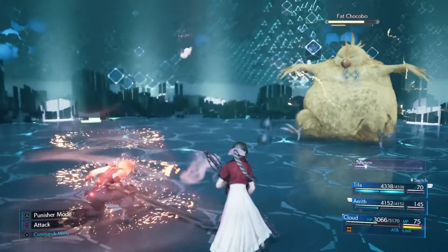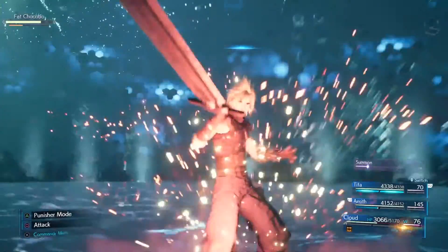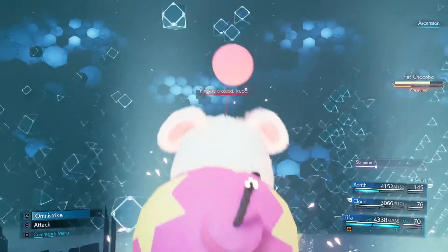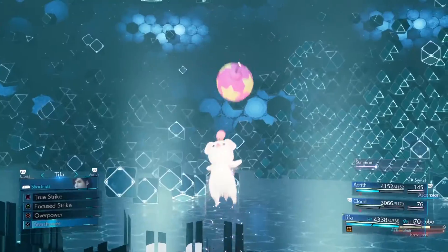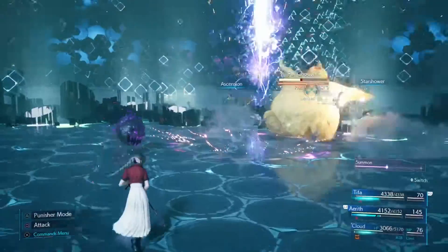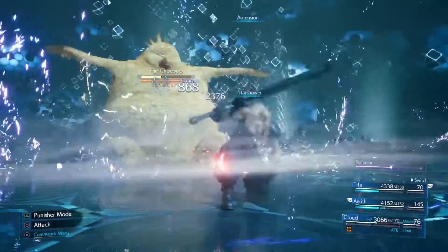This will instantly fill my Limit Break gauge — as you've seen right there. Now I'm going to use Ascension, and as you've seen, I survived the self-destruct, healed myself to full HP, and I'm able to use a Limit Break. This makes self-destruct the most powerful ability in the game, as you'll be able to rush bosses extremely quickly using this method.